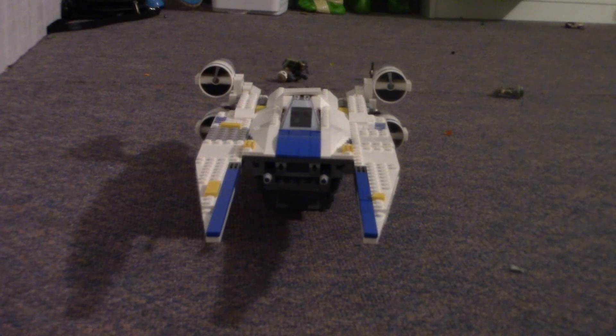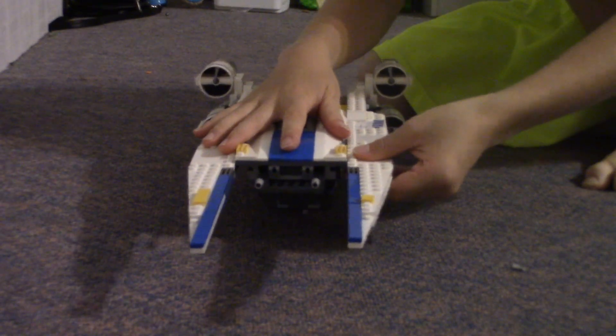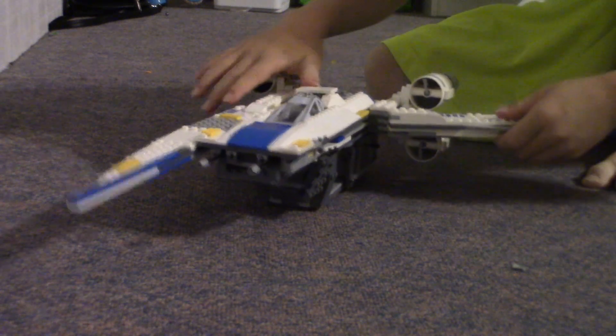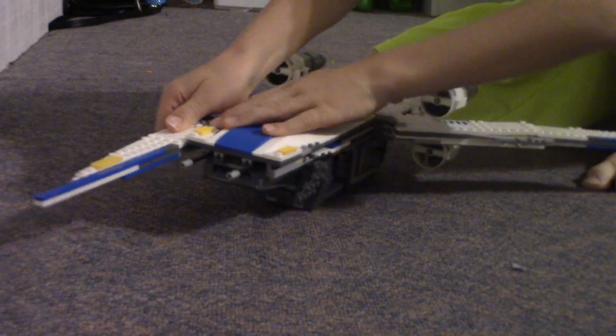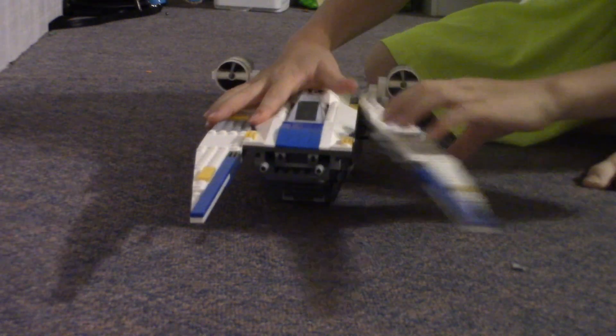The second thing we're going to look at are these wings. Now if you just hold the ship with one hand and do this, it will come apart and click in the back. And then you can move them forward too.